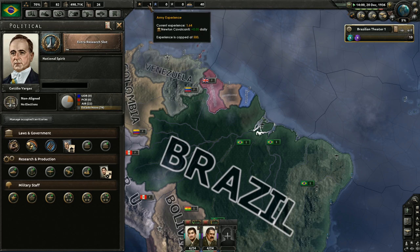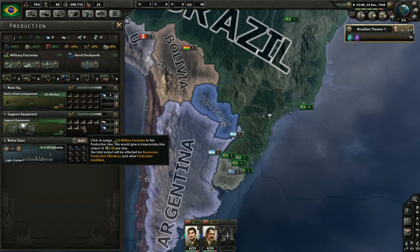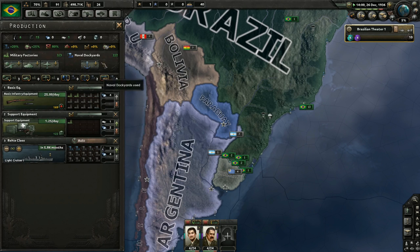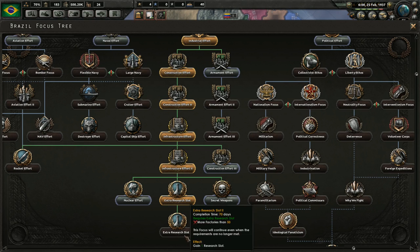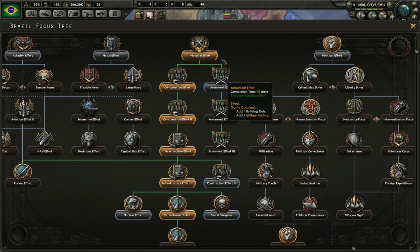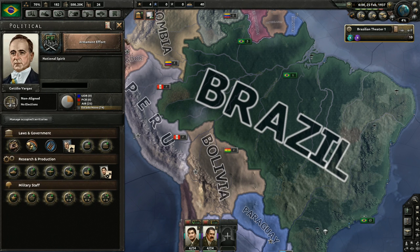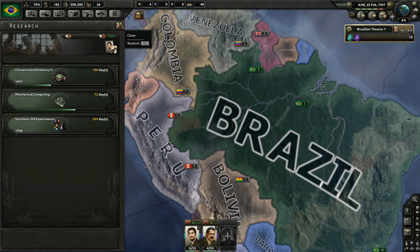I don't want to do maneuvers with my army to get experience because that costs precious supplies, of which I have very few right now. I've only got three military factories. There's our first extra research slot. We can't get the second one until we have at least 50 factories. Let's start going down the armament effort side of things. I'm also going to go for synthetic oil because I want the ability to become as energy independent as possible.